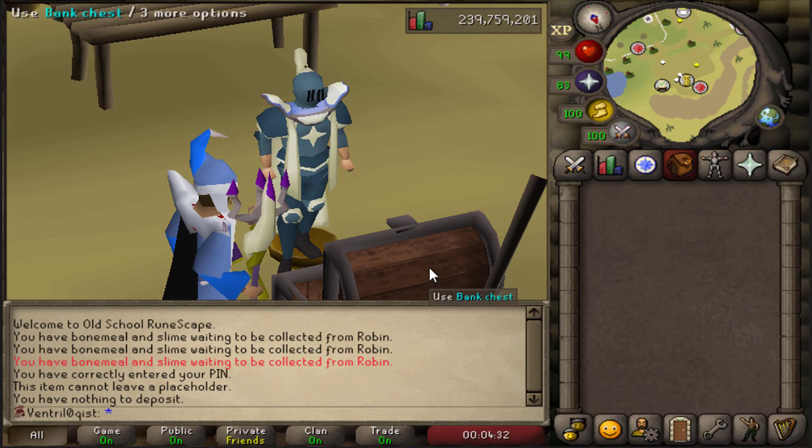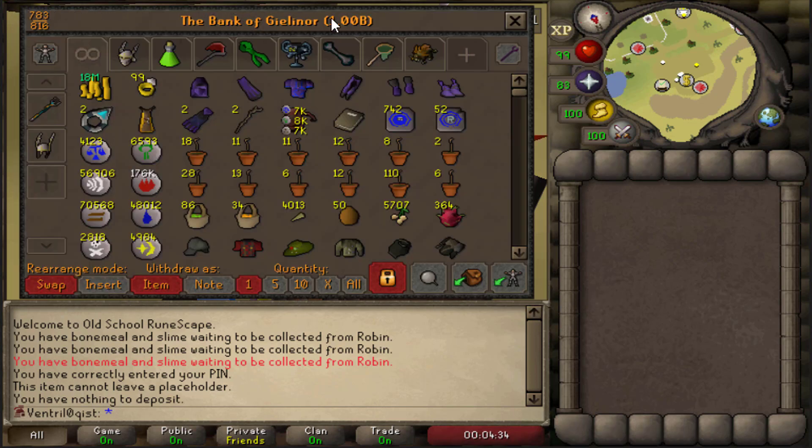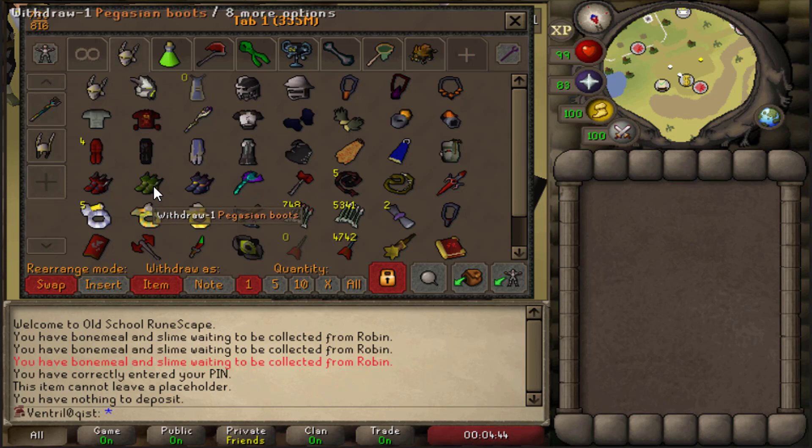Before we do that, I did want to quickly mention something cool. My bank value, for the first time ever in Old School RuneScape across all my accounts, has surpassed one bill. That is amazing to see - obviously that's because of the addition of the Pegasian boots, which is probably one of the best moments of my account.